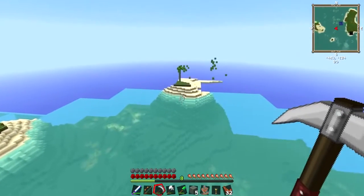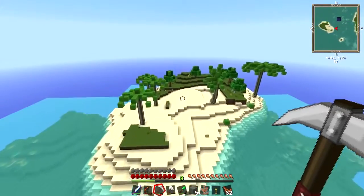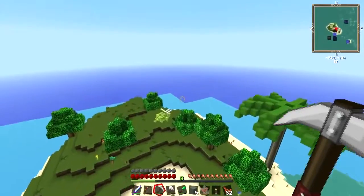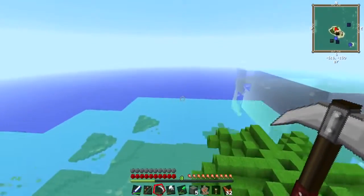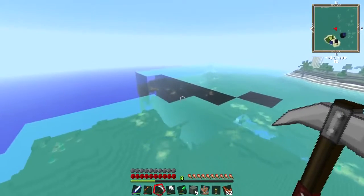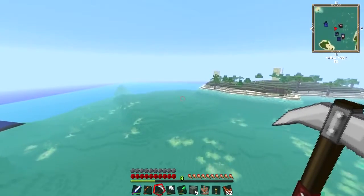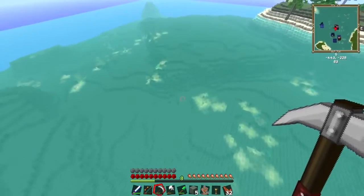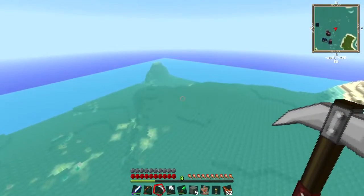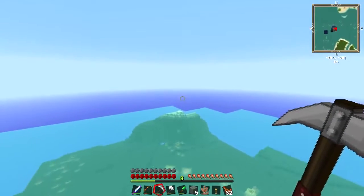Well, we made a waypoint but we didn't need it. Right, you go one way, I'll go the other, we'll see what we can find. This could be a very long journey - I can't remember anything. I could go onto the video and look at the coordinates. We'll fly for a bit and see what we can find. What did the island look like?